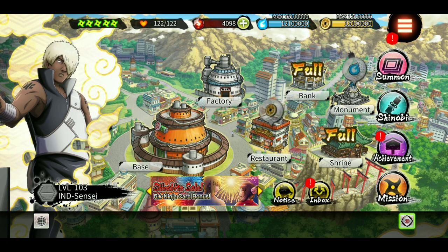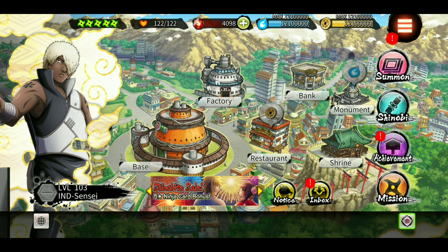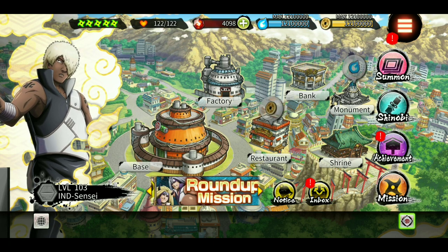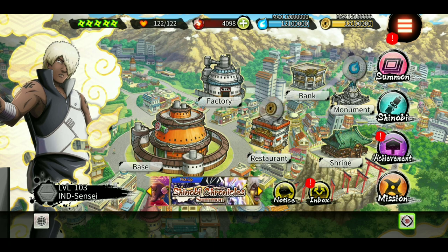So what can you use in the final room? I will start with the shinobis I have, and also mention others whose ultimate I don't have. One important thing: you need to have an ultimate, because even if they have avoided the enemy's ultimate, they must be able to eliminate the enemies in the final room — otherwise there is no point.